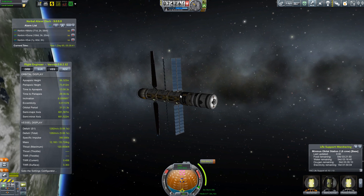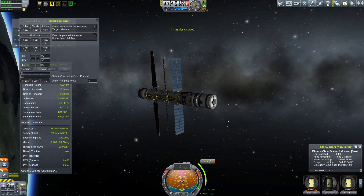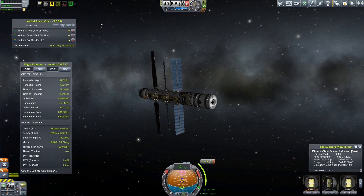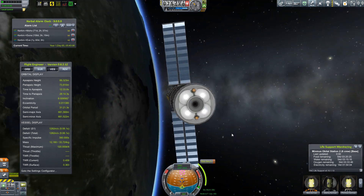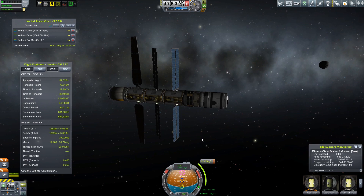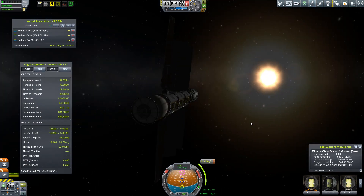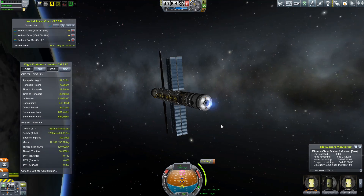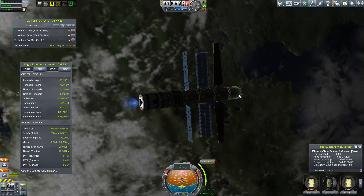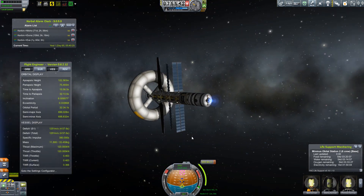It's going to execute the burn in about a minute and a half, so let's speed up time just a little bit. I love this engine — it's so nice and so small. It doesn't really pack much of a punch, especially for something of this size. The station itself is very, very small. Once we start burning, I'm going to show you one of my greatest features of the station: it is the Space Donut.